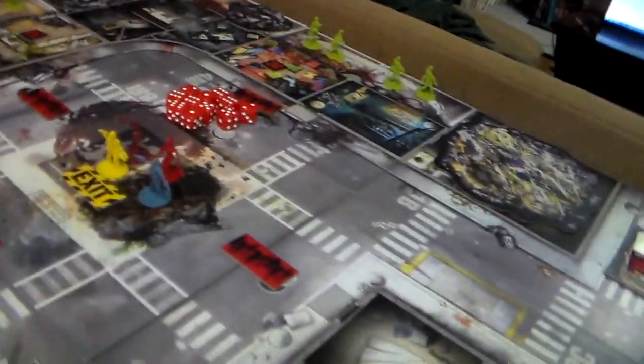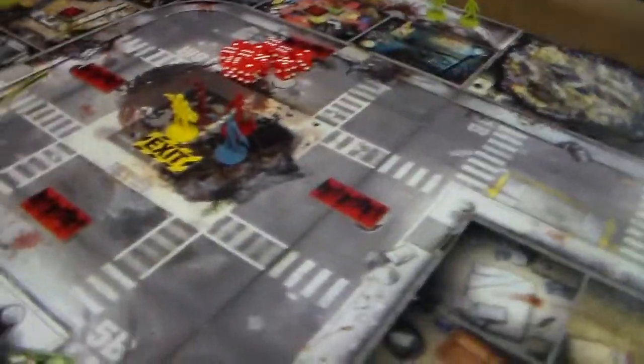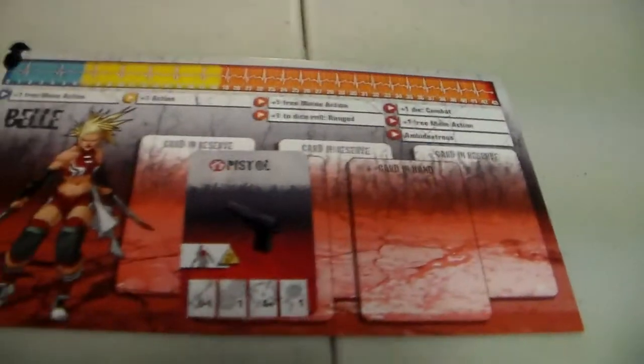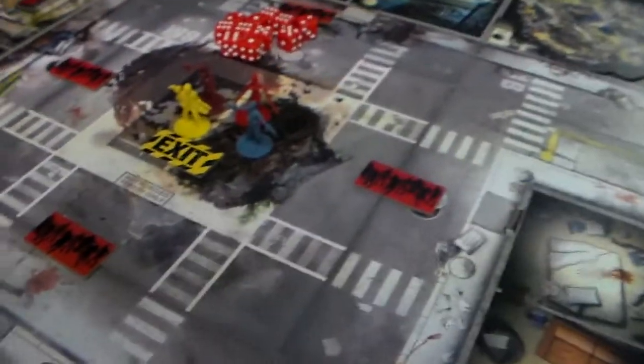We need to reach the exit zone with the remaining survivors — not all survivors have to live through this. We have Doug, Derek with a Fire Axe, Bell with a Pistol, and Nima with a Nightstick. So, I guess we can begin. I'm trying to think of where I want to start out.